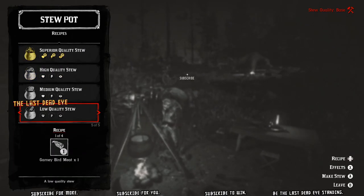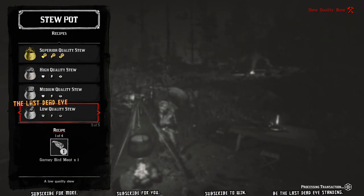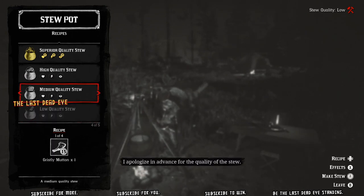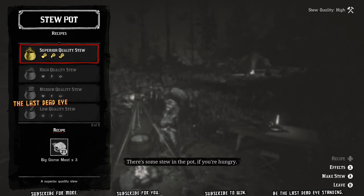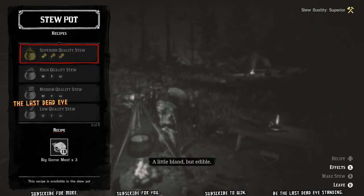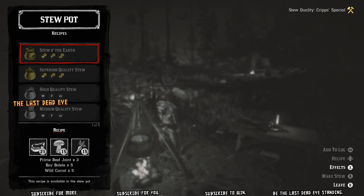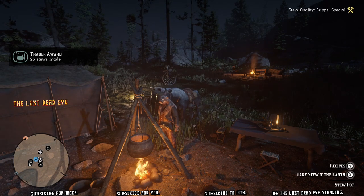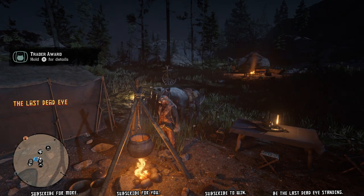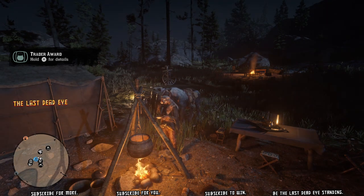You can do a bit of an exploit here — if you start from the bottom and make low-quality stew first, then move up to medium, high quality, superior, and then the special recipe, you can make five stews while visiting the stew pot only once. Therefore you only need to visit the stew pot 20 times in order to roll that award over.